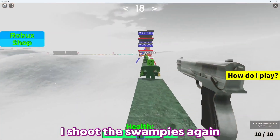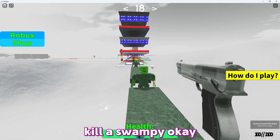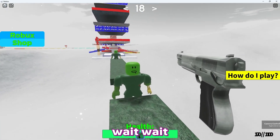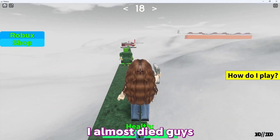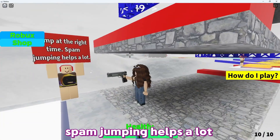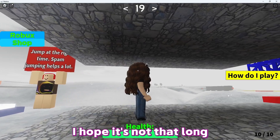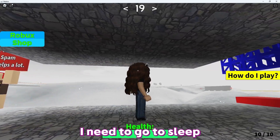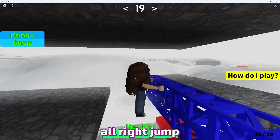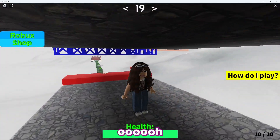I reload and go back, shoot the swampys again, then face backwards. We're doing good! I need to reload. Kill the swampy, jump at the right time — spam jumping helps a lot. Let me put away the gun. How long is this obby? I hope it's not that long.